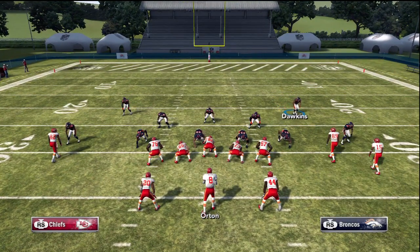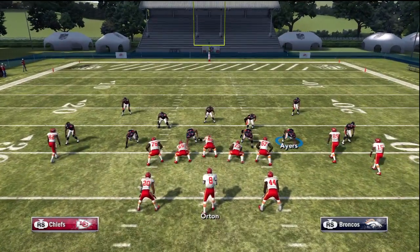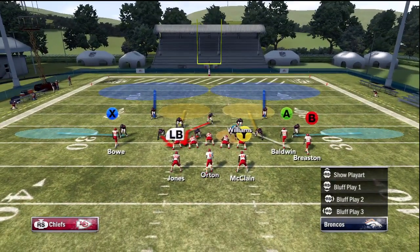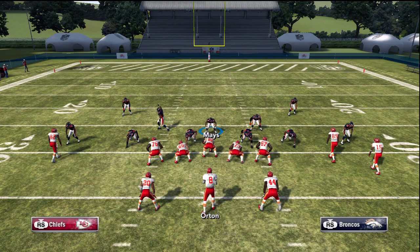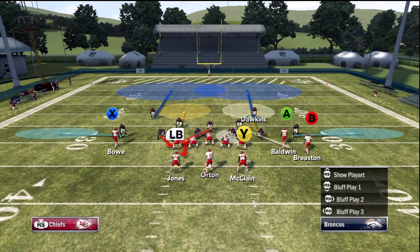We want to set this up by calling bump and run, man the line, spread the defensive line, and crash them out. We'll put the two right side linemen into any zones, and then man up the strong outside linebacker on any receiver on the right. We'll move the middle linebacker down about 2 yards, and then shade the coverage to the inside down to stop any streaks up the seams.